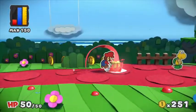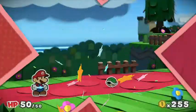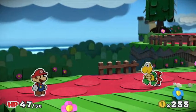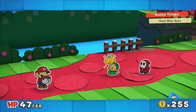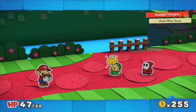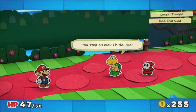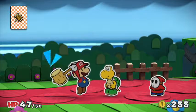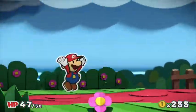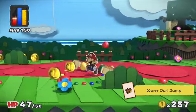I'll try not to get hit again. Alright, we blocked that. We got a Koopa Troopa and a Red Shy Guy. I'm gonna do a pre-painted hammer. Let's get him. Double KO! Nice. And we also got a worn-out jump.